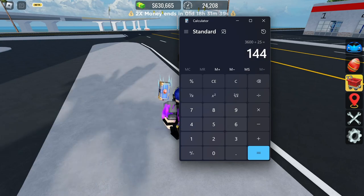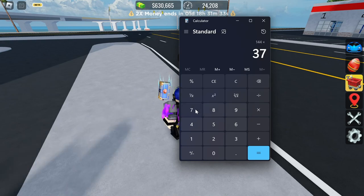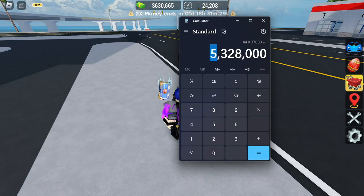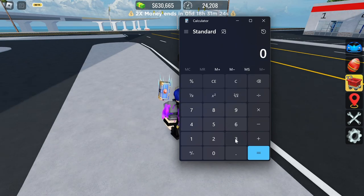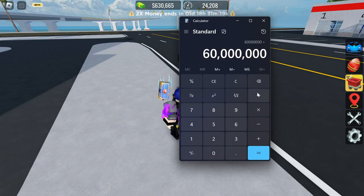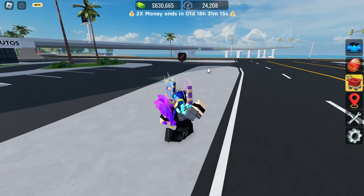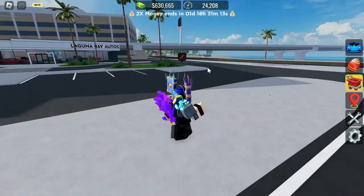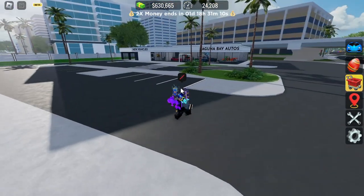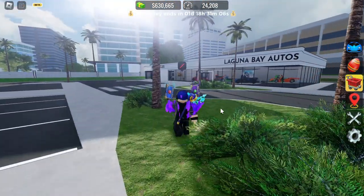So 144 races multiplied by 37,000 gives you how much you earn per hour — roughly 5.3 million. Divide 60 million by that and it turns out to be about 11.26 hours. So it will take around 11 to 12 hours to get the boost truck.